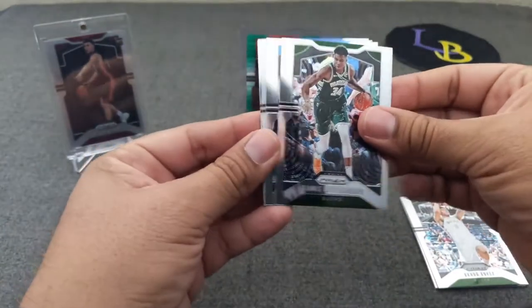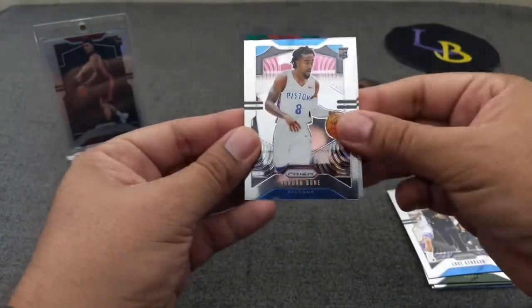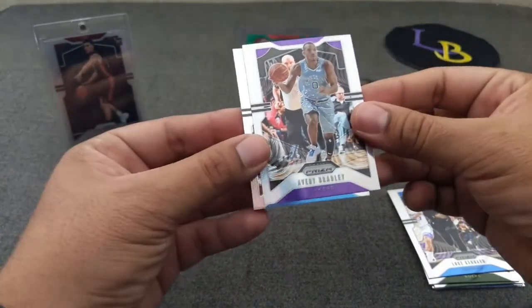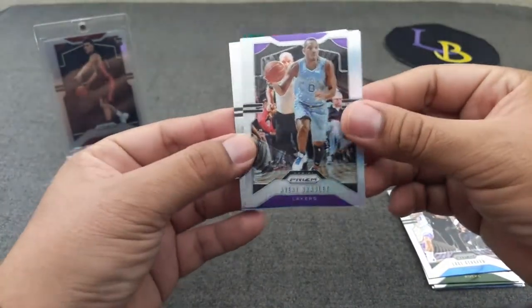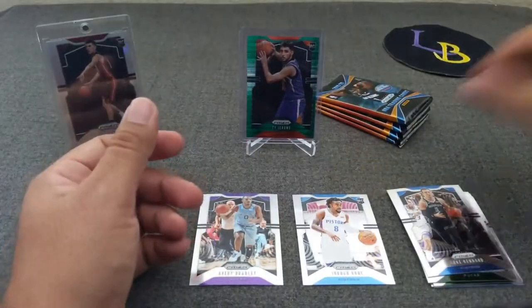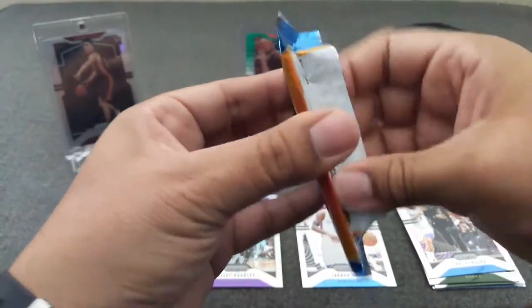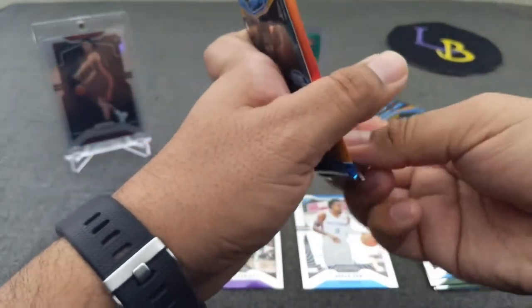Alright, here we go. Giannis, Jordan Bone, Luke Kennard, and not a rookie silver — Avery Bradley. Feels like I've been opening him so much lately. And our second rookie, Mr. Bone. I think that's our relic — let's see what the relic holds for us here.